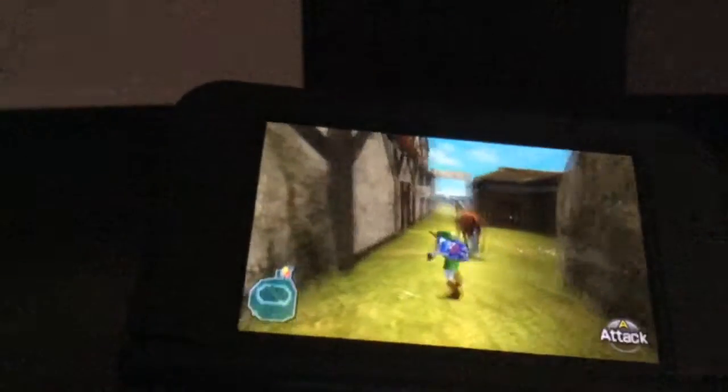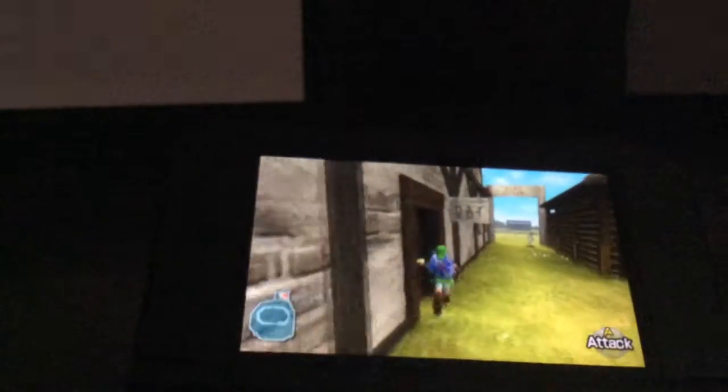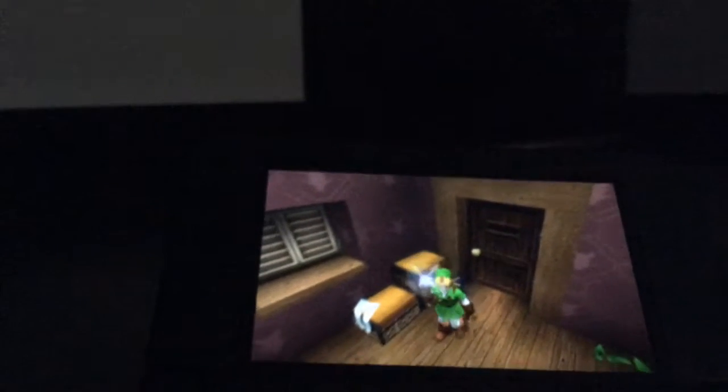As I do, go to Lon Lon Ranch, enter the first house, and go upstairs. Now open the door, go to the left, smash the pots, and you will see Link.